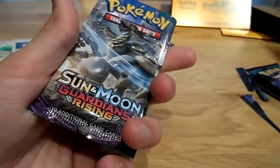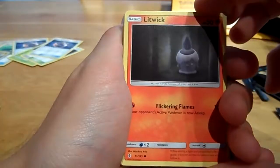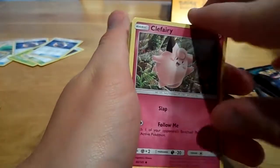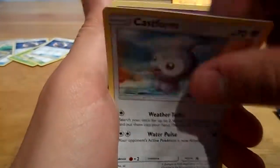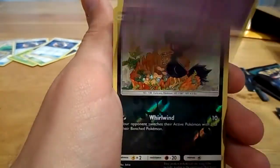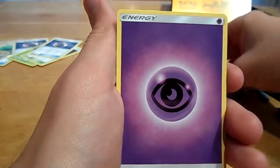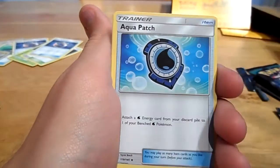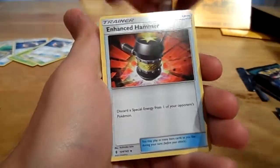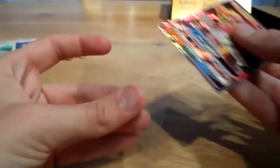Let's move on to a Kommo-O pack. Starting with Litwick, Clefairy, Tentacruel, Gastrodon, Gumshoos, a Reverse Noctowl, and a Turtonator GX — nice! Also a Psychic energy, a Weezing, an Aqua Patch, and an Oranguru. Let's quickly put this one in its sleeve.